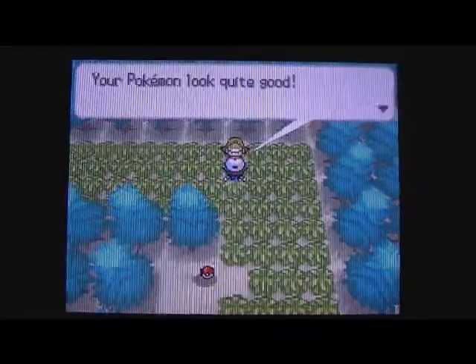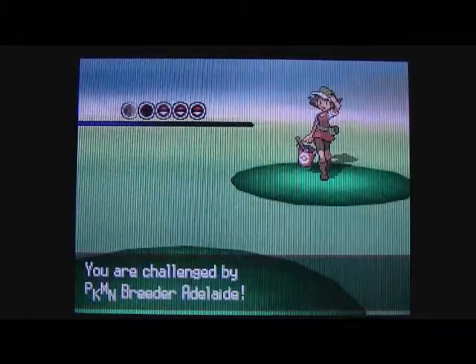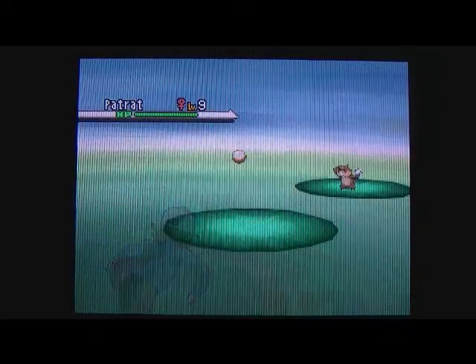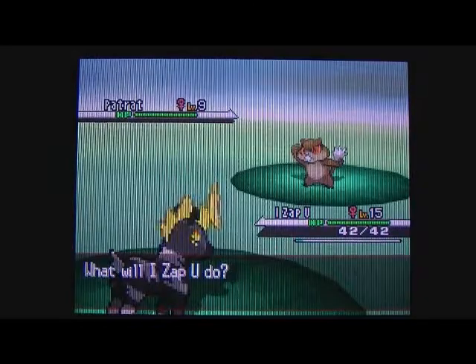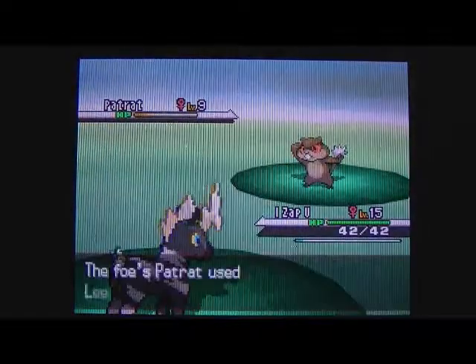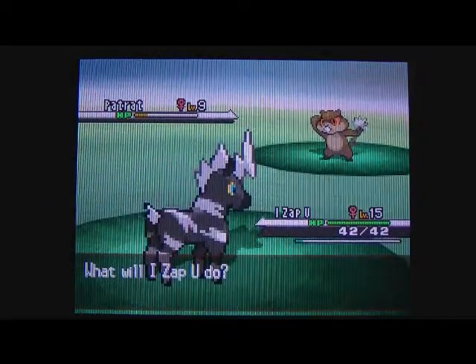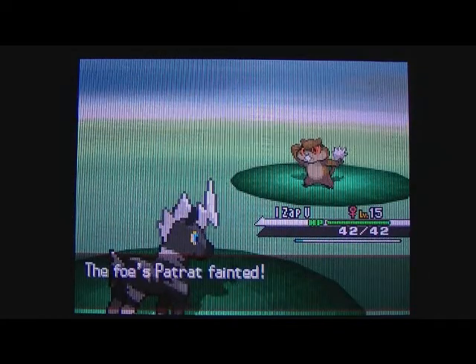There's a battle up ahead. A Pokémon Breeder comments that our Pokémon look quite good - she's a breeder. Here's our I Zap You, which will Shockwave them to death. They're going to use the best move ever: Leer. We use Quick Attack and they die. They have a Lilipup - battling Lilipups and Patrats shouldn't be much of a problem at this point. Level 9 Lilipup - we Shockwave it.